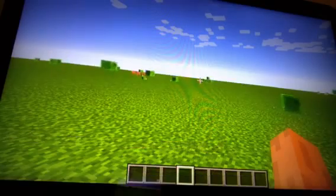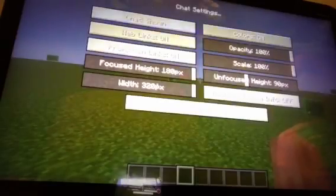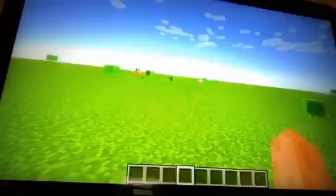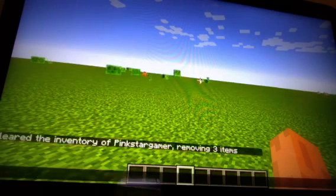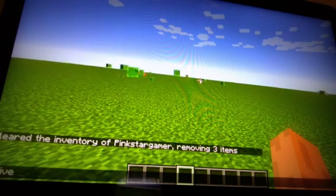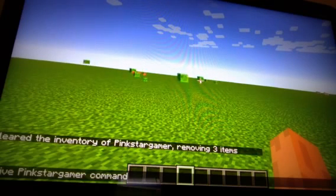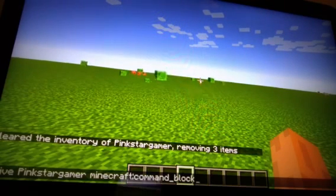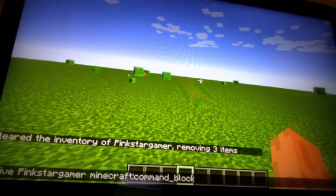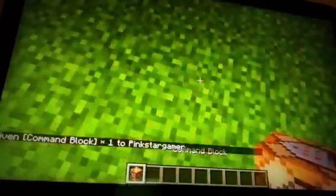First, you want to make sure you go to your options or settings, go to chat settings, and make sure that commands are shown. Then press whatever button you use to open commands and type: slash give, your username — mine is PinkstarGamer — then type 'command', press tab, and it will automatically complete to 'minecraft:command_block'. Press enter and you'll get the command block.